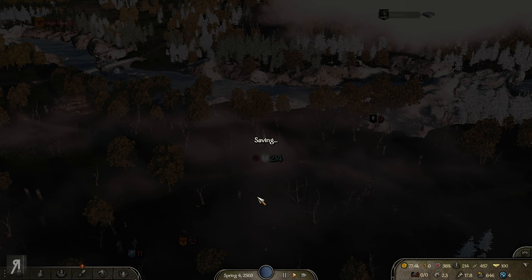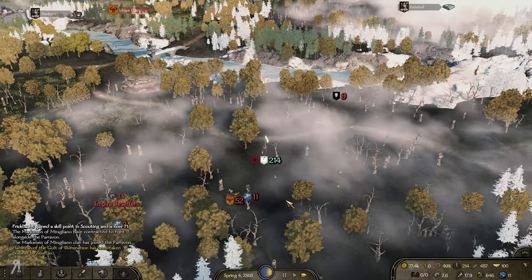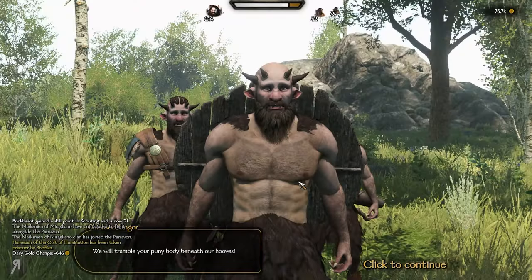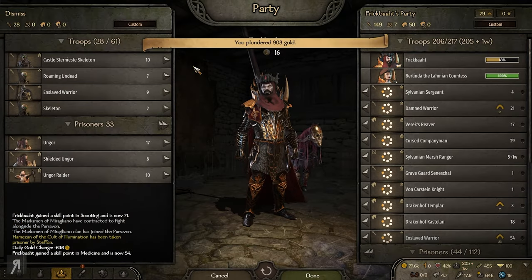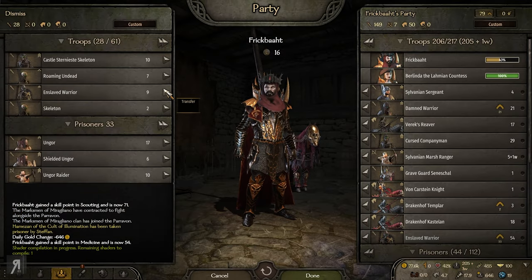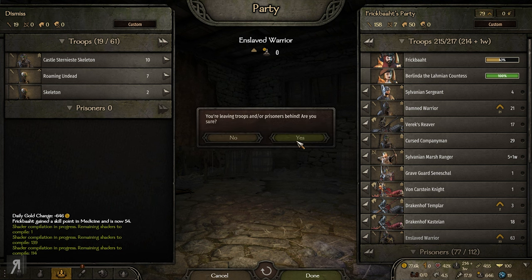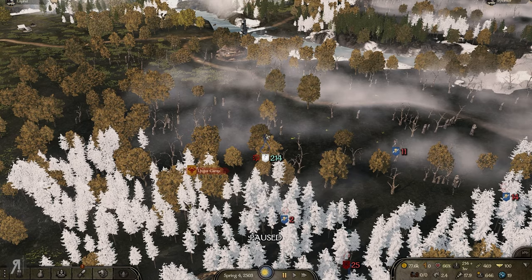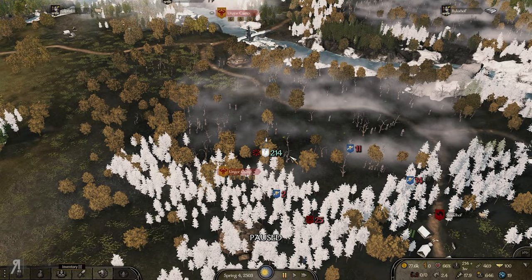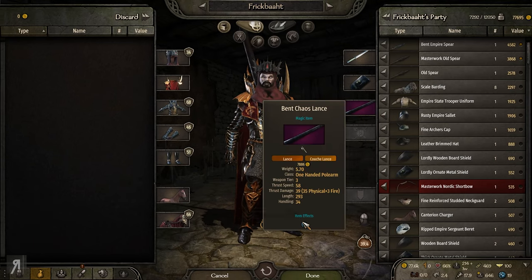I don't actually have any winds of magic right now to use a powerful spell in battle, but I can just go in and randomly attack, which is fine. We'll capture some prisoners and so forth - that's usually what we're going to do here.